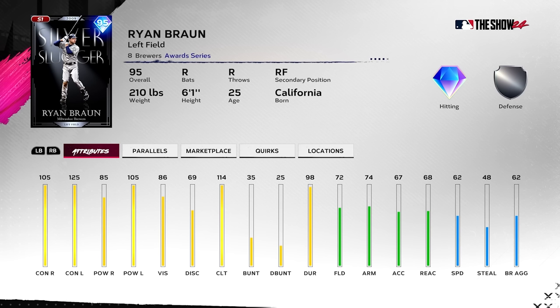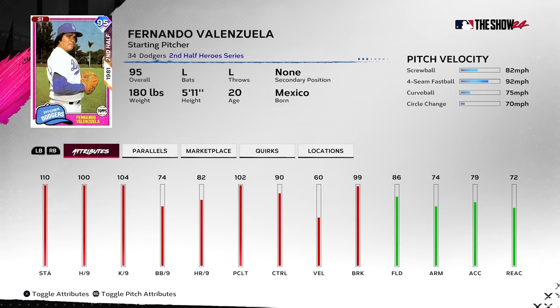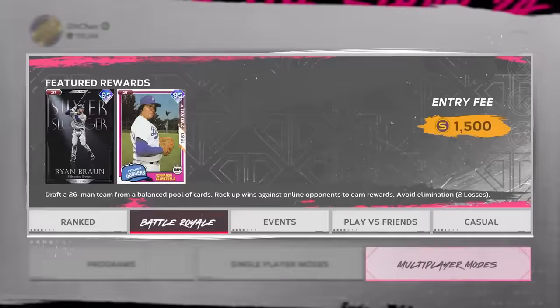On to the Flawless program: Ryan Braun — we've already seen this card. He's nice — that bat is absolutely worth having. A below-average left fielder, but honestly a really solid offensive card with good quirks. Fernando is slept on for sure — I think he'll be better than people think, especially right now with pitchers being dominant.